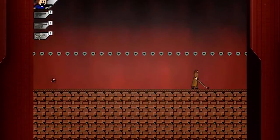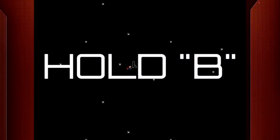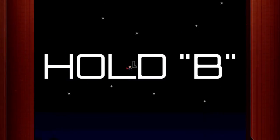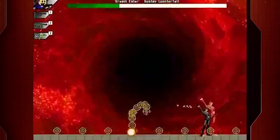We have a trick up our sleeve to beat those pesky bosses. All you need to do is hold B on your keyboard while you also select the Play Game option in your selection menu. This will allow you to skip straight to boss rush mode — a little trick that will go a long way.